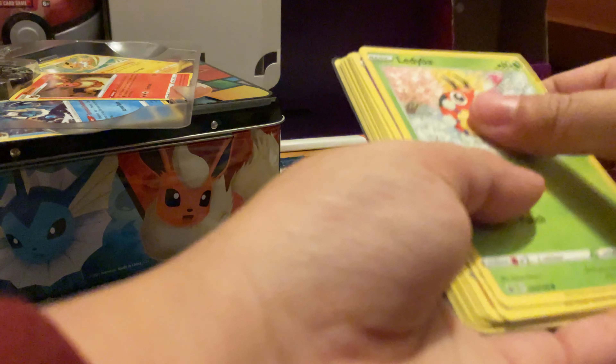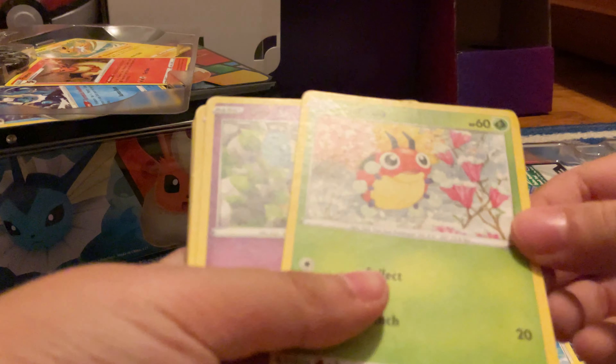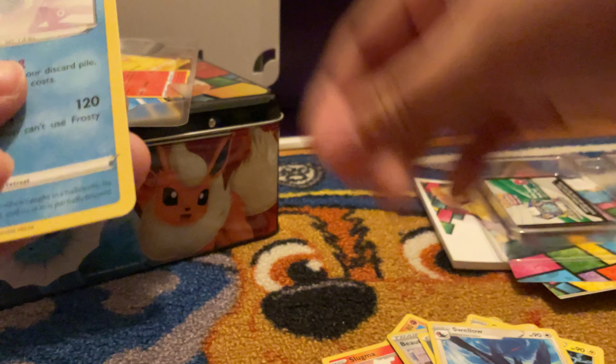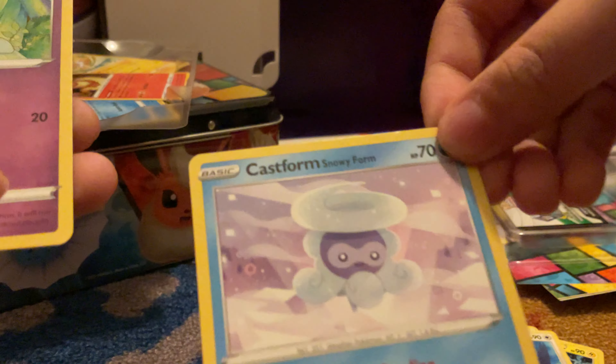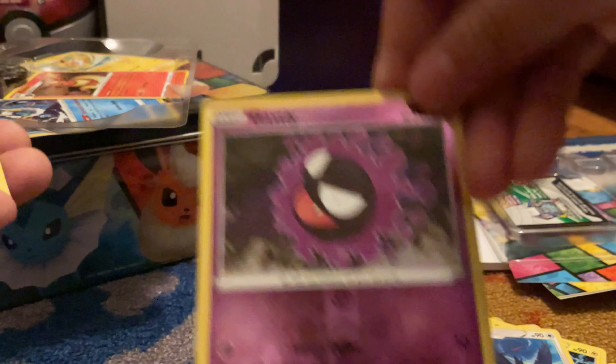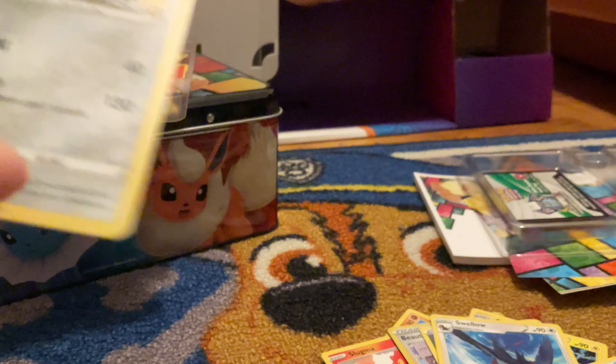Let's open Chilling Reign. Good set — I would consider it my favorite set, but it is a good set to open. So: Ladyba, Gullet, Crabominable, Castform Snowy Form.